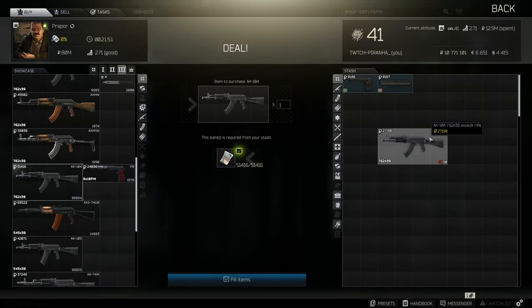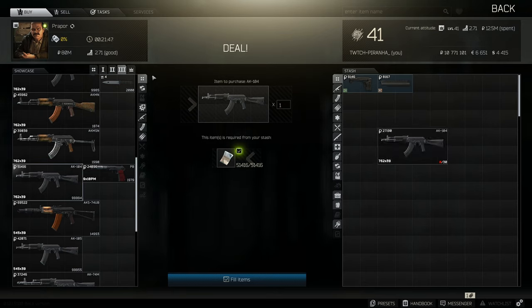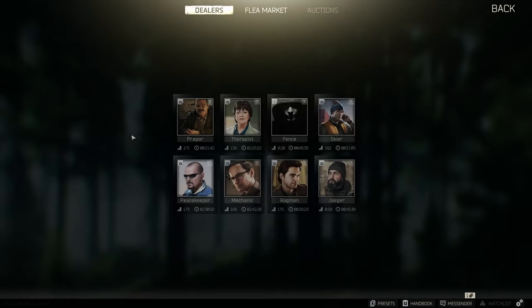Hey guys, welcome to a gun guide for the AK-104. This is the lowest recoil build, based off the one you get from Prapor tier 3 for 51k.